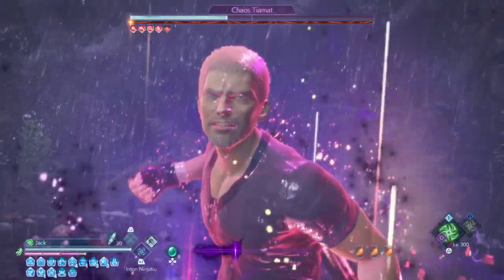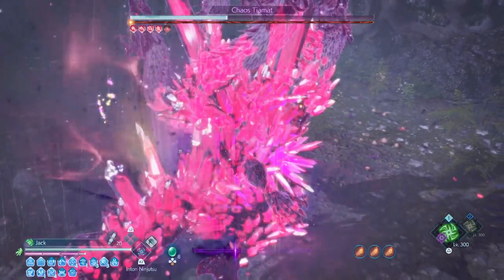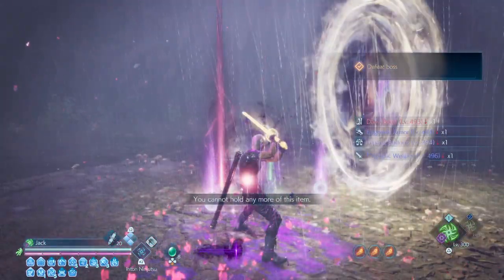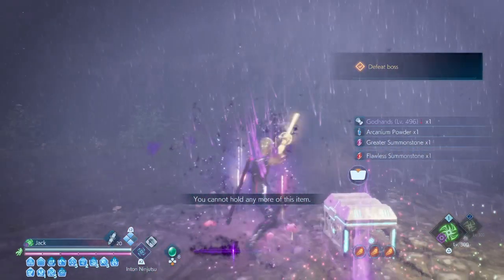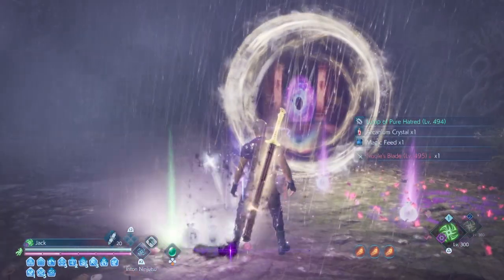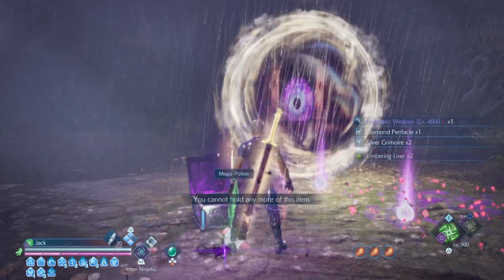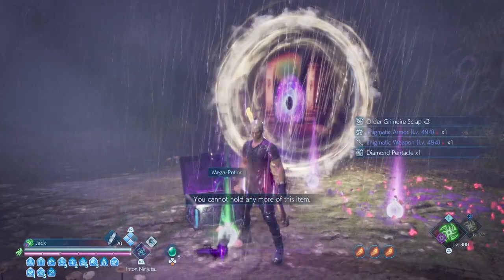So again, if you want to know more about the Shiva stats, go check out every job build guide on my videos — it's all in the description because it all depends on the job. And if you want to apply the slow debuff ailment, go for the Shiva. Thank you for watching and have a nice day.